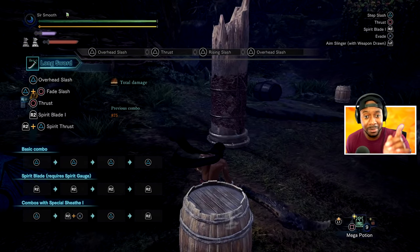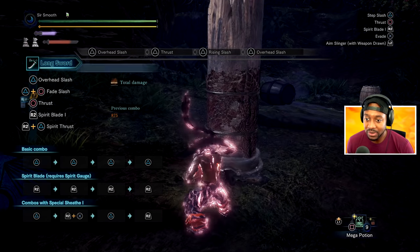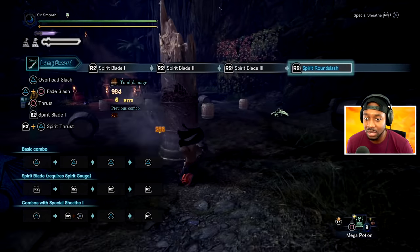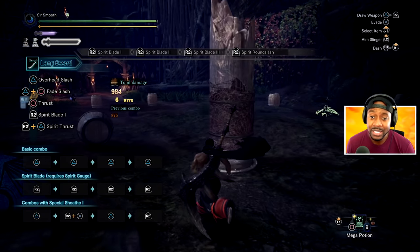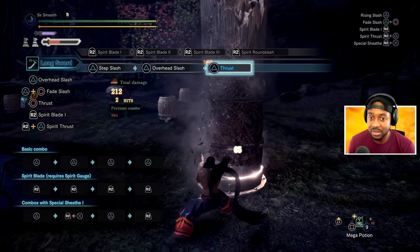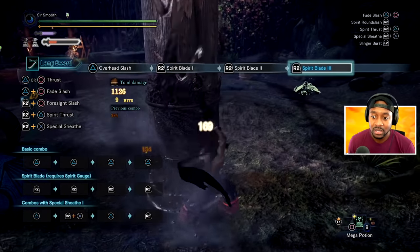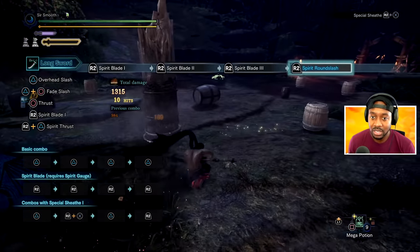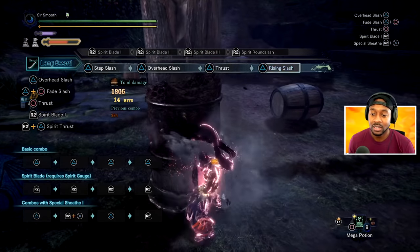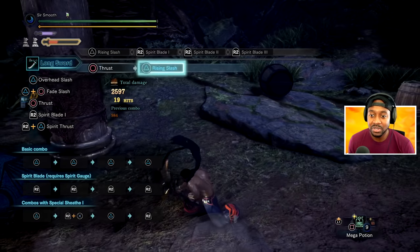With longsword, the meter up top on the left — the red one — gives you a spirit gauge. If I hit R2, I see my meter decreasing. If it's full enough, I go into my combo and it highlights white. There are three levels of longsword. If you want to play longsword very basically, hit your meter, fill it up to just enough to get to the next level. As long as your last hit connects, you're going to build your level up. What happens if I get to a point where I don't have enough to build the meter?